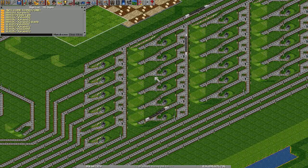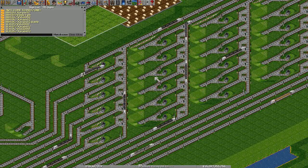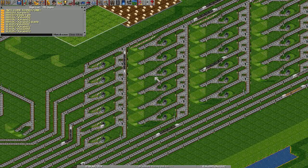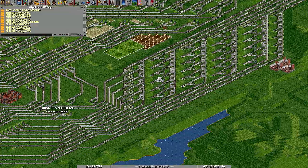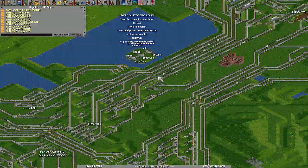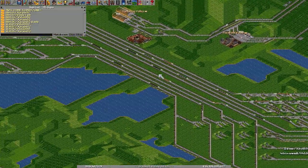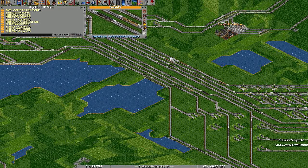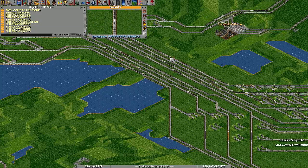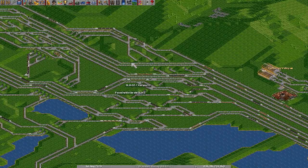If a train needs to stop it stops completely, and most of the time trains need the distance between two hubs — possibly even two backbone hubs — just to get up to full speed. You can see this at BBH1 to the north: when the trains arrive at the splitter, that's about when they reach full speed. There are other requirements for this game, of course.